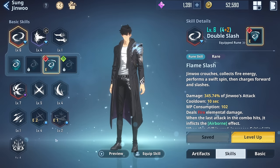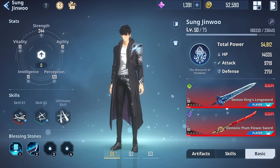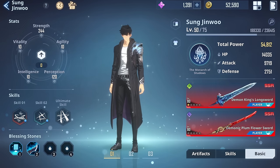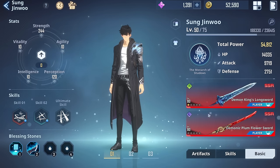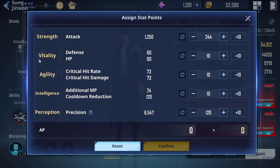We'll cover which skills to level up first, and I'll also mention that. If you have any additions please tell me in the comments. At the end of the day, we'll talk about weapons overall — what combination of weapons is best and what you should aim for. It really depends on the fight. The big question people constantly ask is about Sung's stats. I've talked about this many times: I'm going for precision and attack.